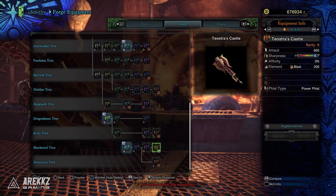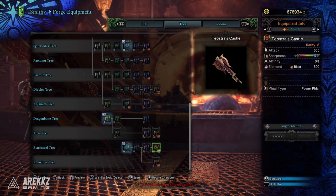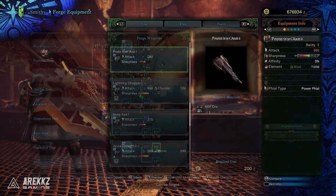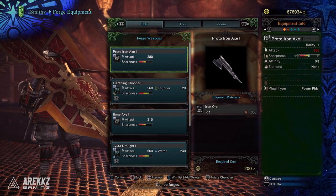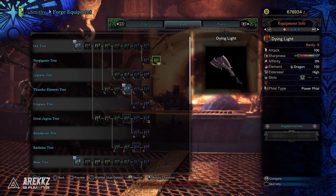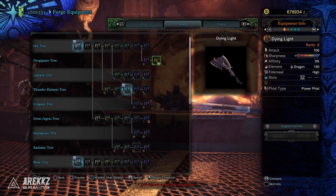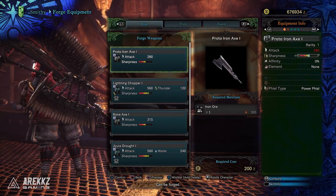Those are our personal top five switch axes, but as always there are a couple of honorable mentions. First, without a doubt, goes to Teostra's Castle. I did toy with the idea of including it in the top five — it is a nice weapon — but since blast isn't as potent in this game as it used to be, I dropped it to the honorable mentions. With 665 base attack, 300 blast, and a power phial it's still a great damage dealer, and one of my favorite things is just how it looks — one of the coolest switch axes in the game. The other honorable mention goes to the Nergigante offering, Dying Let. Nergigante weapons are generally a safe bet — good raw damage at 700, power phial, 150 dragon, and high elder seal, plus relatively easy to make. But when fighting elder dragons or anything weak to dragon element, I'd personally still pick the Hazak Demios over this, which is why it ended up here.